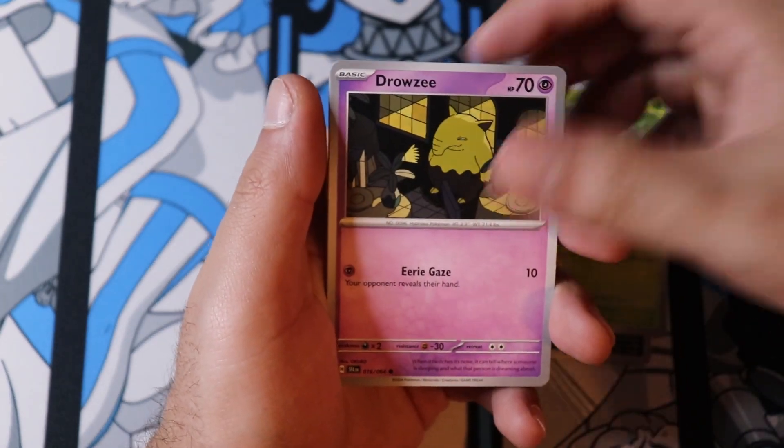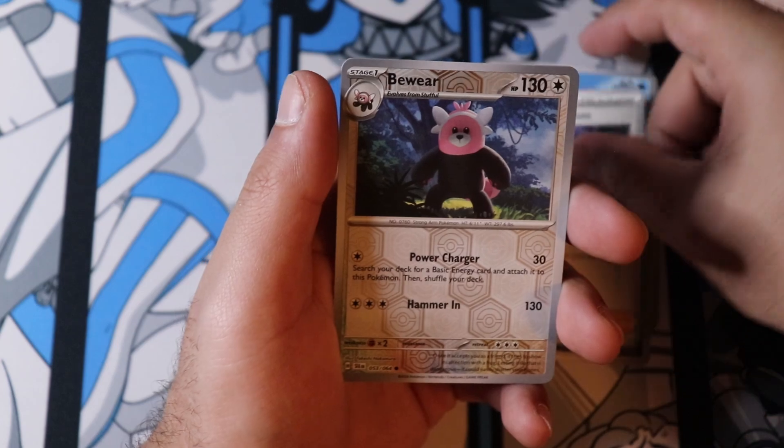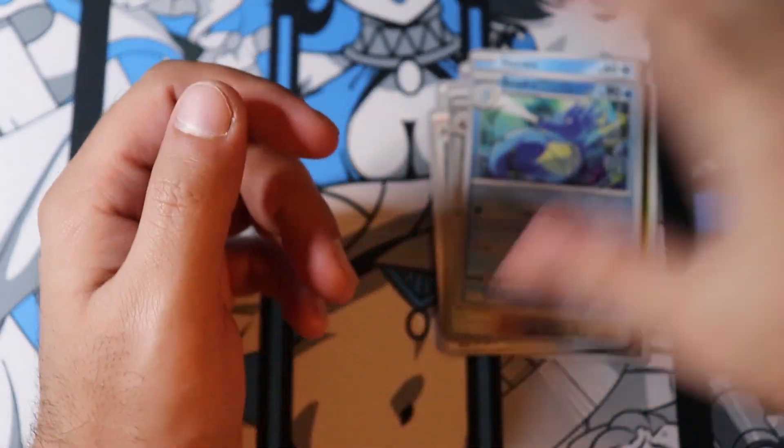Okay — Joltik, Drowsy, Arcee, Causes Tenacity, Hypno, Machine in Asians, Aware, Seedra — ooh! Causes Tenacity. Alright, the fuller — don't mind.